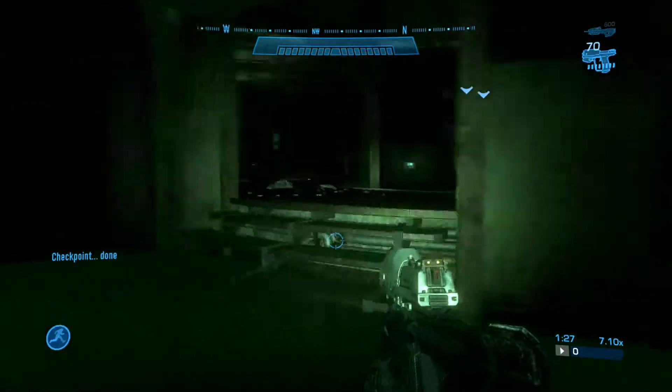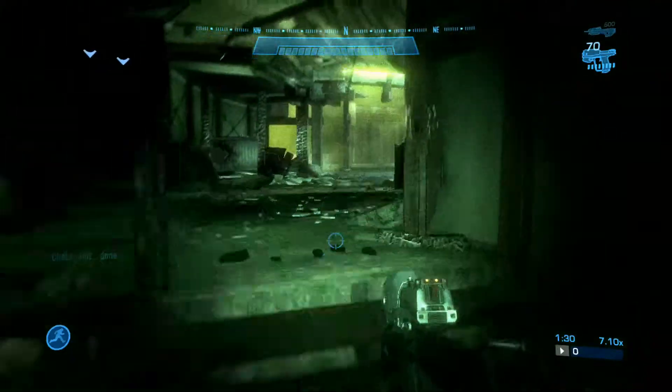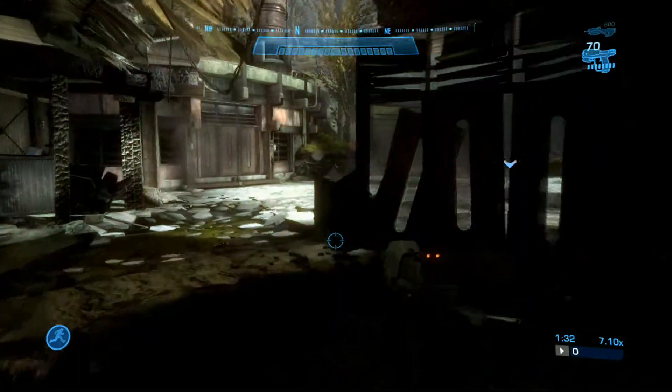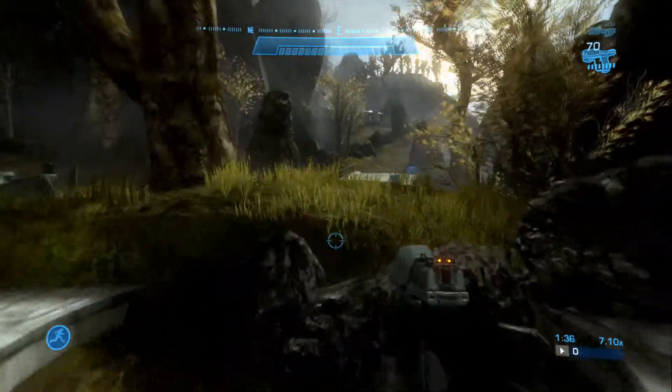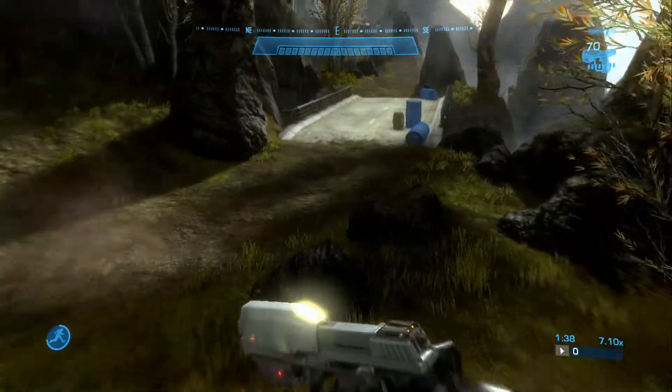I just flipped the night vision on here real quick. Go through here like so, back out to the courtyard. Turn off night vision and just keep following this path here to the second building.